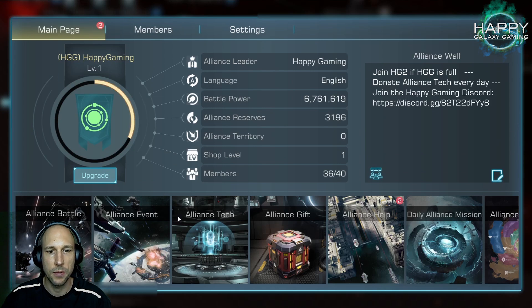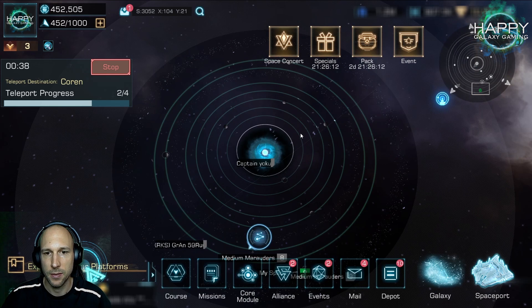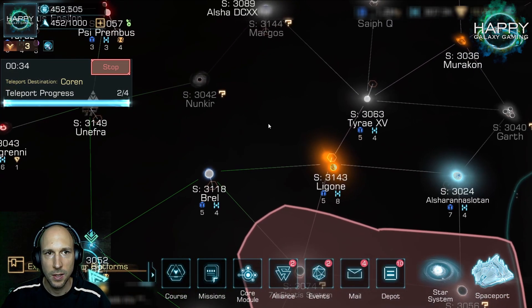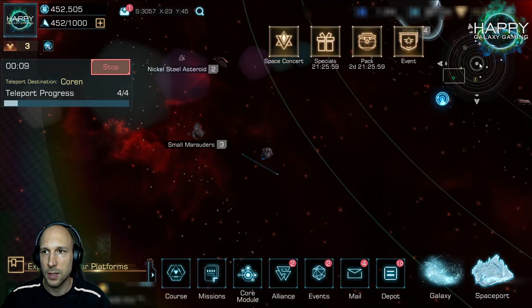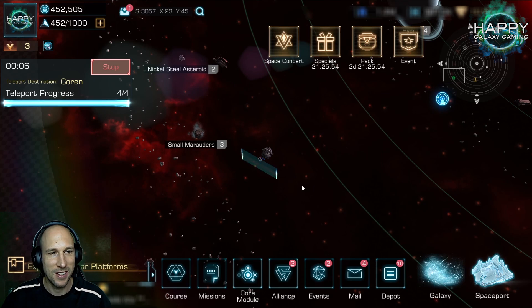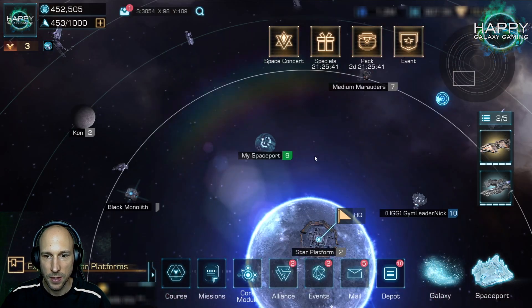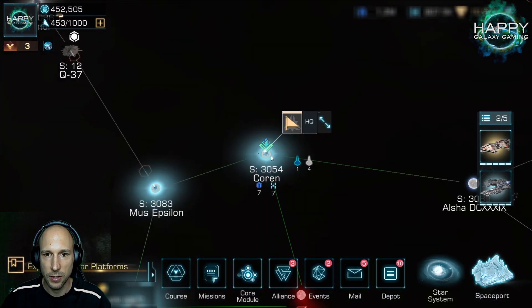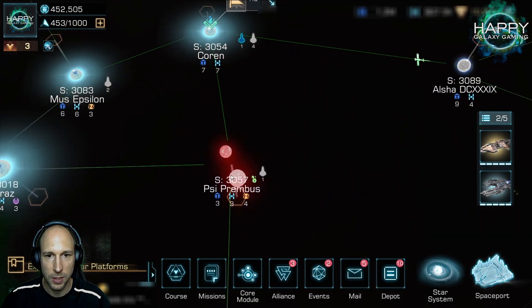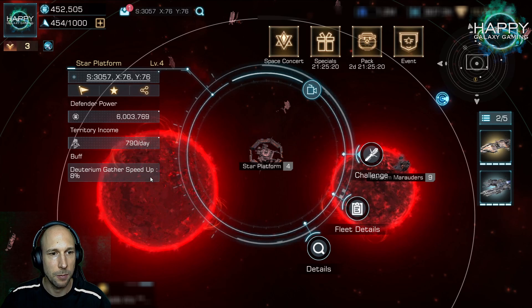Taking the platform will give us some bonuses and we'll own the system. There are also systems that give additional buffs — when you see these symbols next to a system name, that means there is a buff. If you click on the star platform and it has a buff, it will show the buff. This one does not have a buff; the one with the buff was down here — that's a level 4 platform with a gather speed buff of 8%. That's the reason why we don't start with this one. Some players are already going there for scouting, so we'll wait for the event to start and then take over that platform.